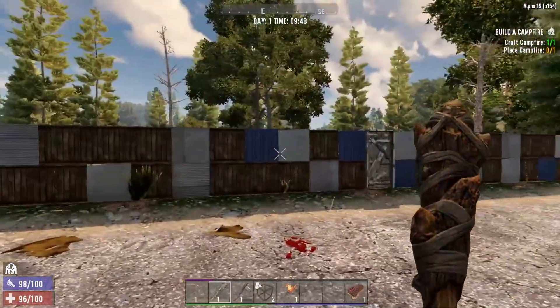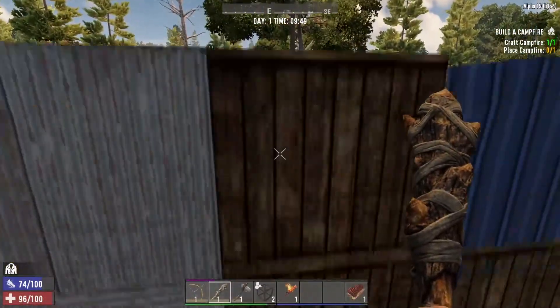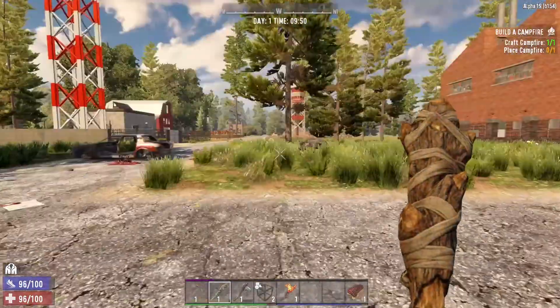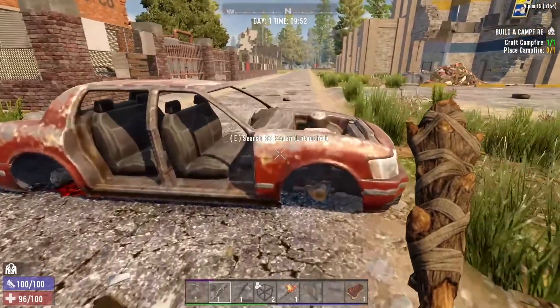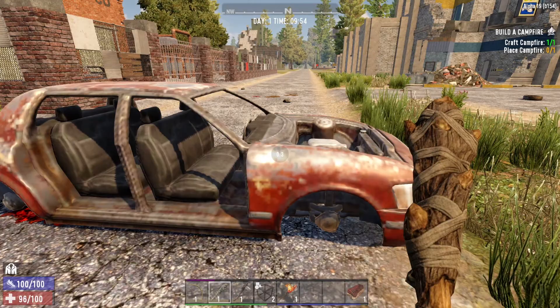Check out the buildings over here. Wait a minute — is this the one that has the underground? I don't know if it is or not. It's locked, but we can jump over. Let's keep taking out some zombies — get some of that good XP going. We need to go ahead and place the campfire here in just a second.